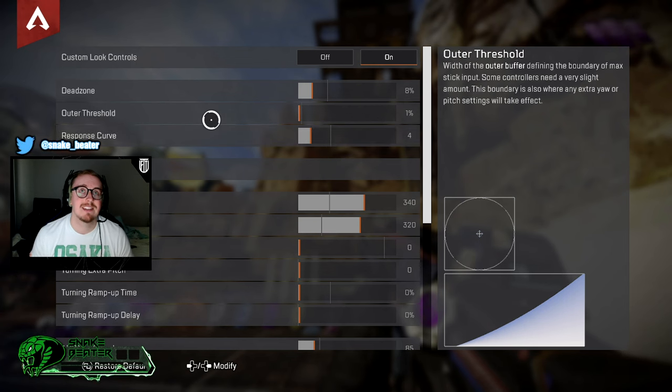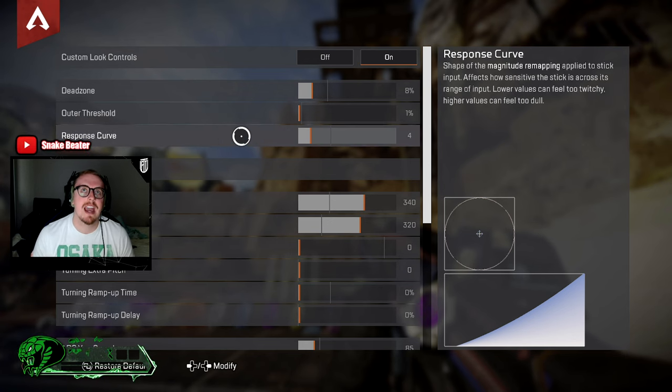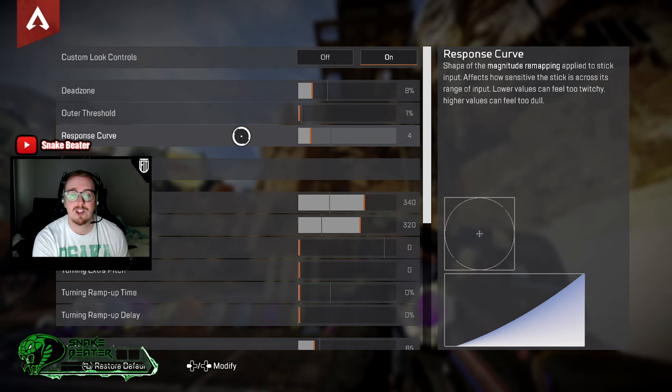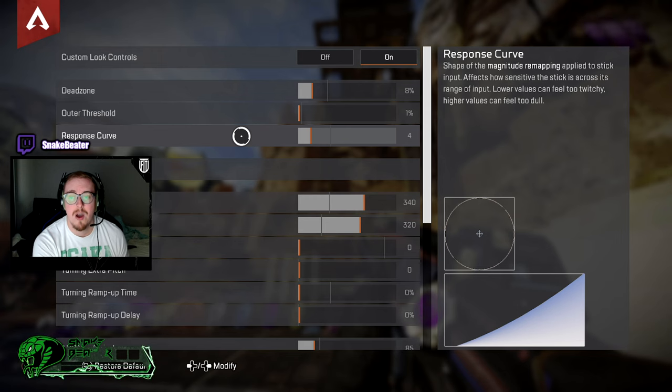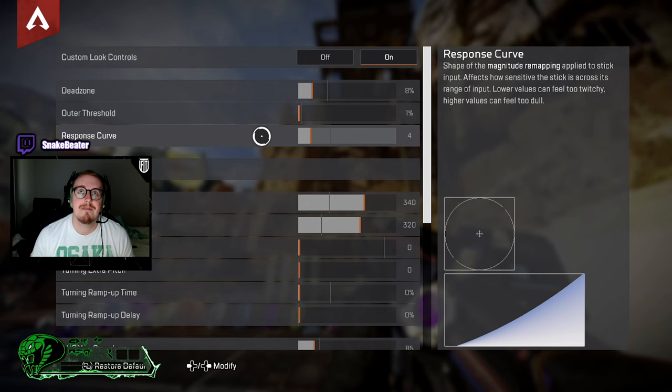I'm going to keep out of threshold on one, but you might want to turn it up a bit — go for it. Next up we've got response curve. The response curve is the speed at which the game registers your reticle in response to when you move the analog stick and how long you keep it in that position. Higher feels dull, lower can feel twitchy.